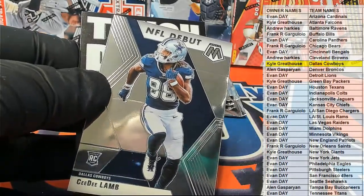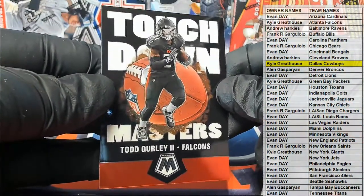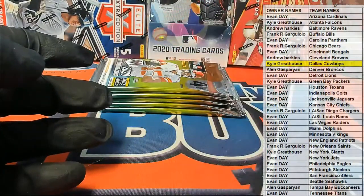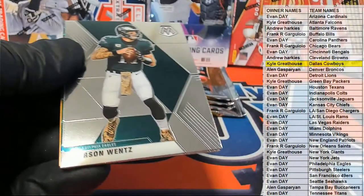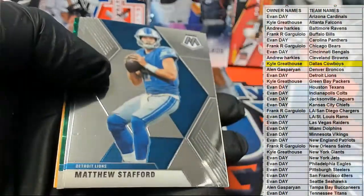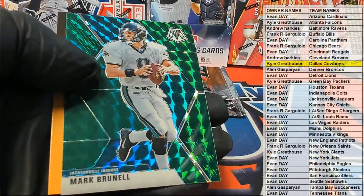Next up is Kamara. Josh Allen right there — nice, CD NFL debut, all right, nice one there for the Boys, that is Kyle G. Gurley right there, touchdown masters Falcons — also for Kyle.